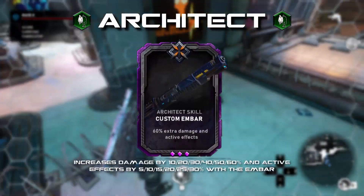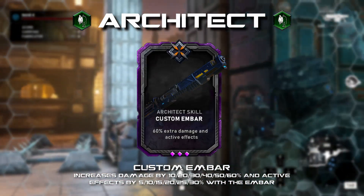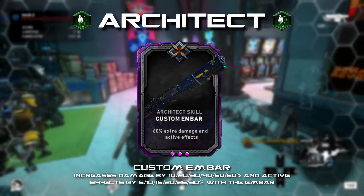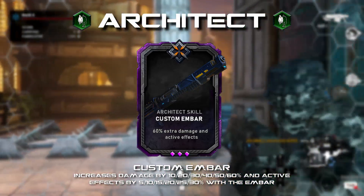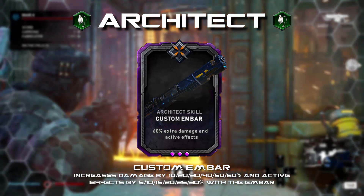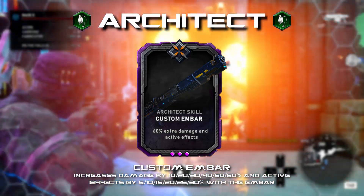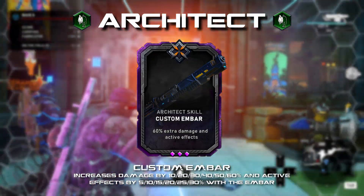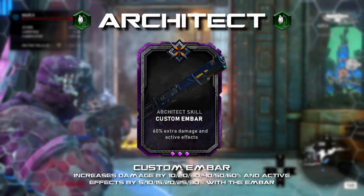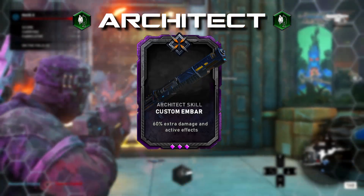MBAR Expert: increases damage by 10 to 60 percent and active effects by 5 to 30 percent with the MBAR. The idea for this card is simple — the Architect starts out with this weapon, and only the Marksman has a weapon card specializing in the MBAR. Plenty of enemies exist in both horde and escape that drop this weapon. The damage increase isn't enough to turn this into a sniper damage class, but the active effects could improve the partial stun this weapon provides. Paired with the existing Deception card, you could become extremely lethal as the Architect.